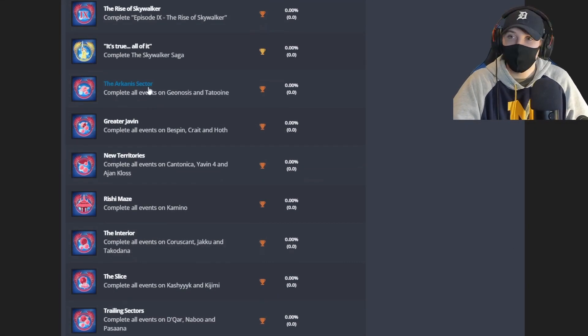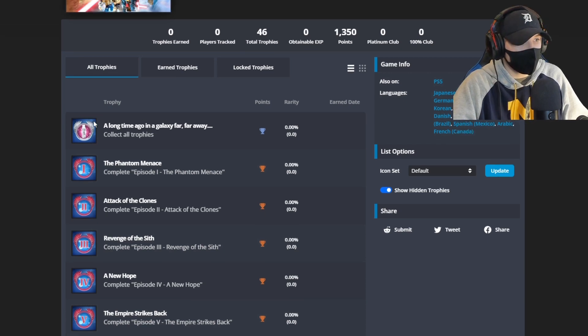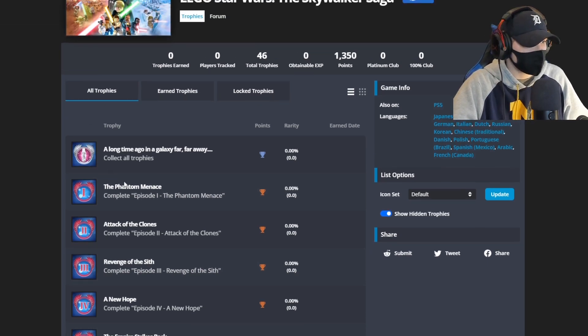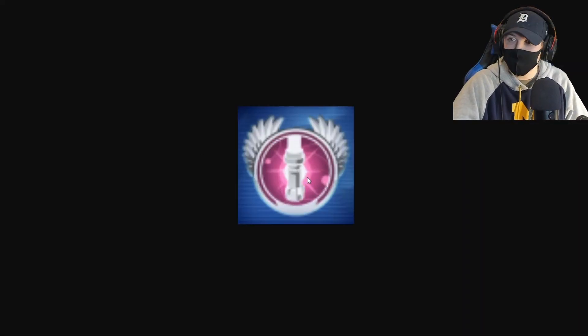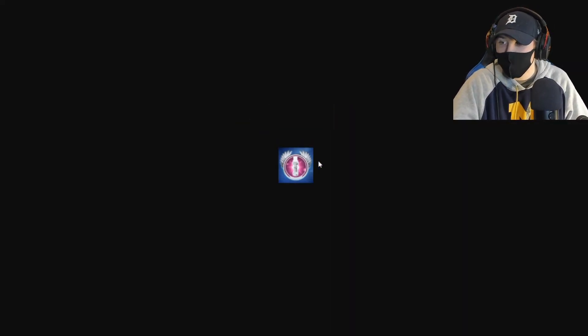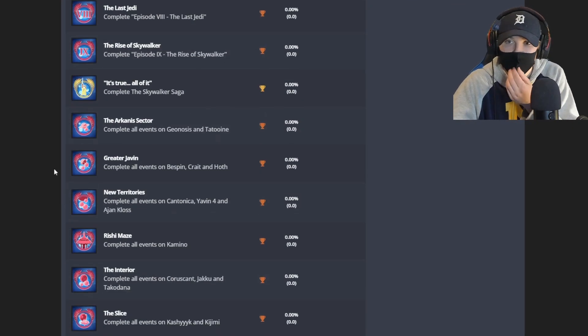As you can see, we have Exophase.com pulled up, and it looks like there's different points and rarities for each of the trophies. It looks like each trophy has a little image — you can open the image in a different tab. It looks like kind of low quality, but you can see they do have a bunch of little images for each of these trophies.